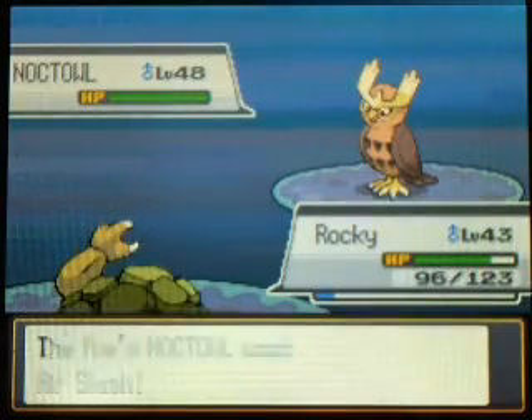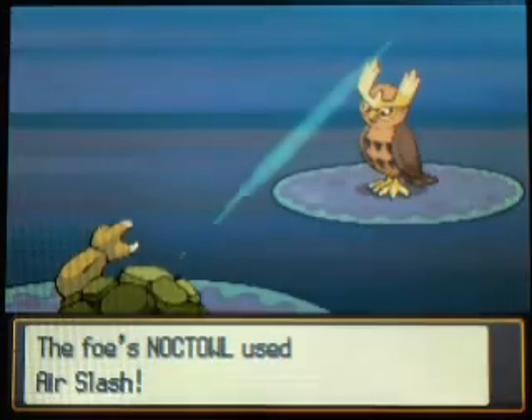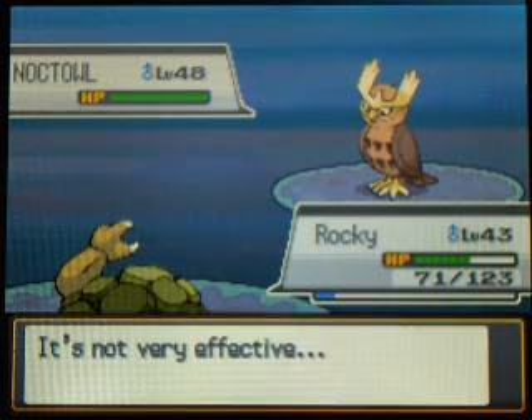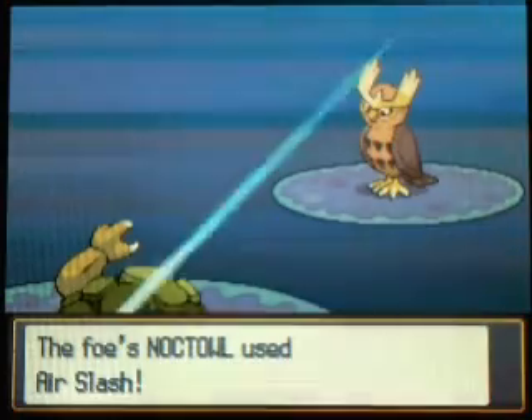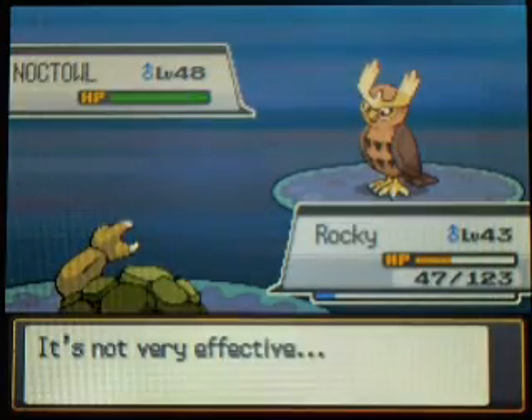Alright, you can hit me with an Air Slash, that's fine. Not very effective, and I flinched - that is perfect. Alright, I'll take another Air Slash, I can sit here and take these all day. Oh, another flinch. You just go ahead and flinch me like five times in a row, see if I care. See if I care, Bird Keeper Bob.